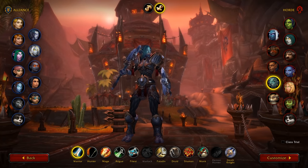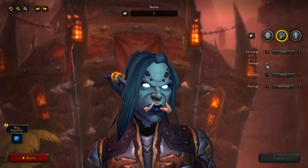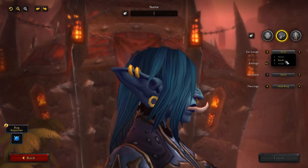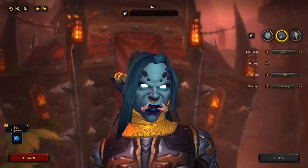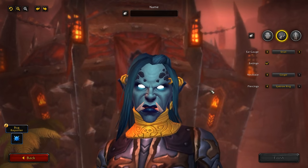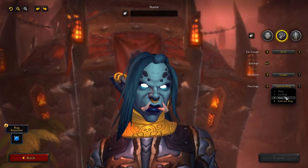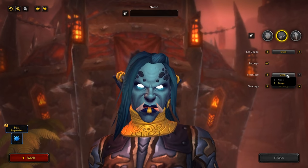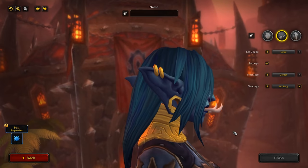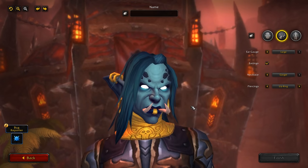Now the Zandalari also have additional accessories — that is another new thing that was added. We can see they have these earrings here. I believe they always had those, but they also have the necklace, which I also believe they had. So these are all things they had before, but now they're in different categories, so now you can separate these — which is nice if there's a certain thing you like. Each of these is now separate, including just the fact that you can either have earrings or not. Pretty cool.